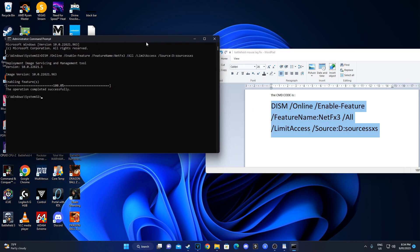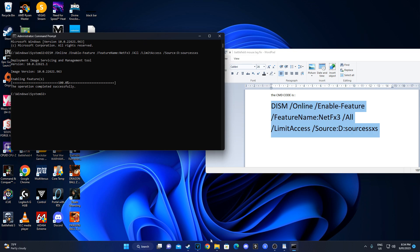Enabling features. Make sure the game is closed when you do this. Basically what this does is it fixes the Origin overlay that makes the game laggy.